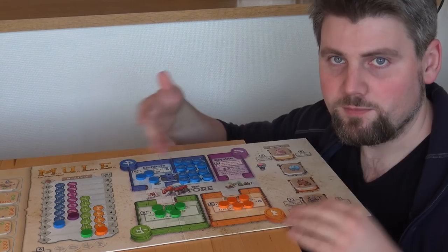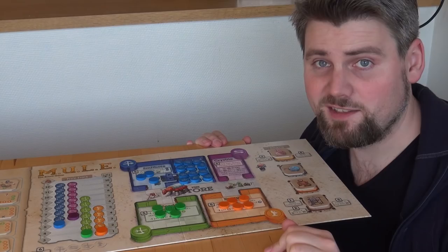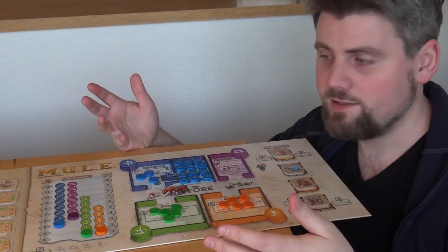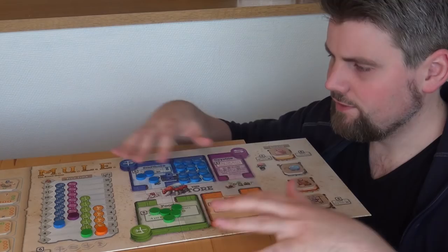There is nothing in the game that refills this market in any way. So if no player will sell their stuff, there's no way to buy it. Also, if you're the richest player, you are able to buy last. Even though you can afford everything here, if another player is in front of you, that's too bad for you. Luckily, one time per game you can get help from your whole planet and get more energy or food — but only one time.